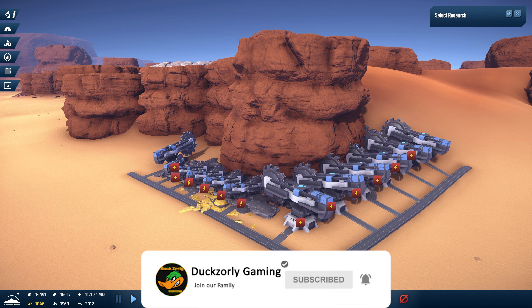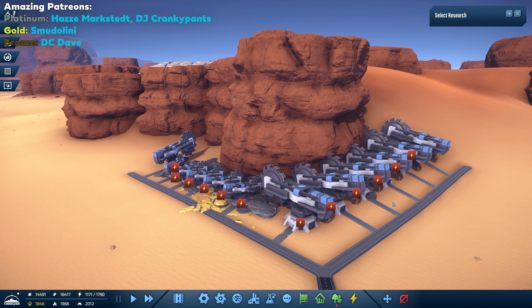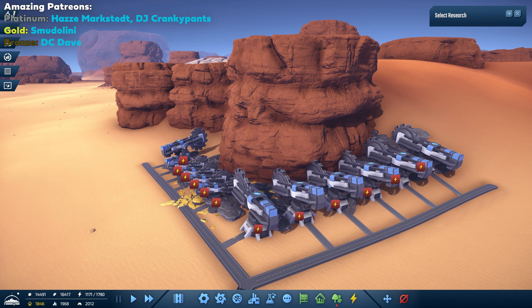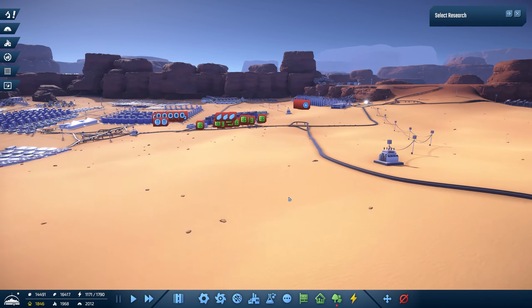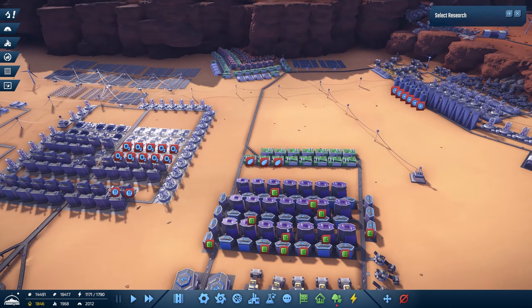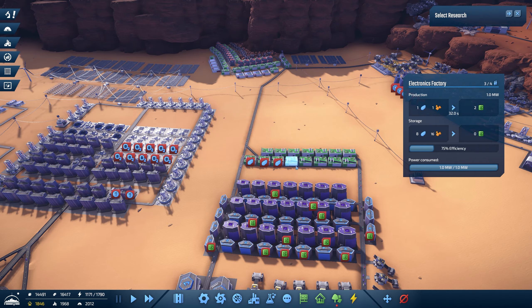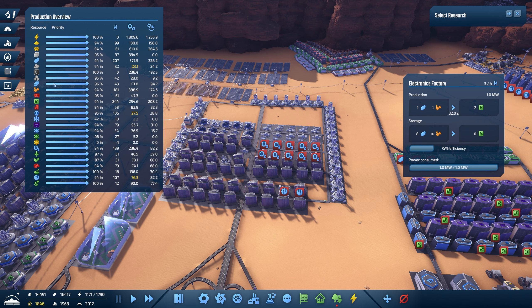We've just added in a new iron mine here. We just need to apply power — take it off pause actually — and power will be applied. The reason we've got that running is we've just put a whole pile of electronics factories in here. We're still a bit short of electronics factories, so if I have a look in the production overview we were a little bit short, but I've now put some more in to cover that off.